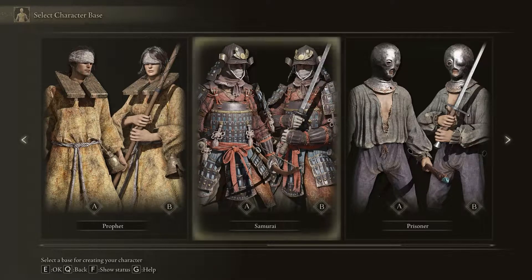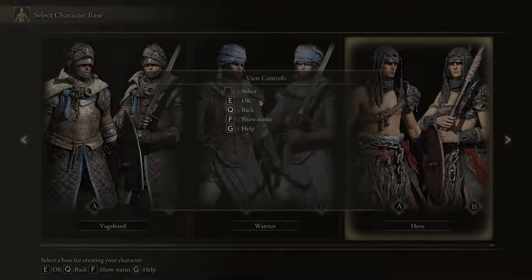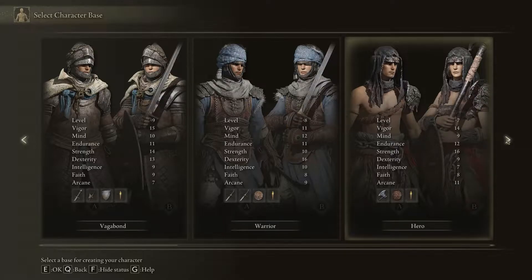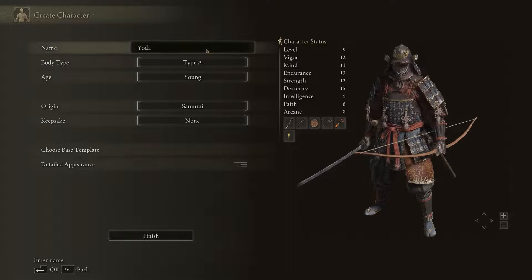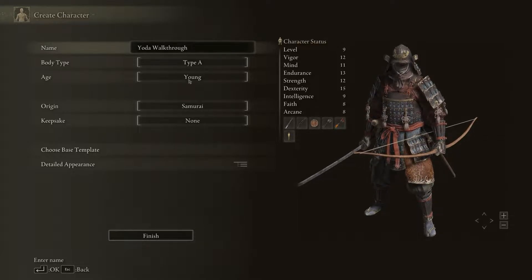Stat-wise, your starter class really does not matter — it's kind of like whatever weapons you want to use right off the rip. For the sake of this run, and specifically how I'm catering it to get you into mid to late game as fast as possible, we're going to go with the Samurai. I'm just going to name him 'Walkthrough.' You can customize all this stuff if you really want to.